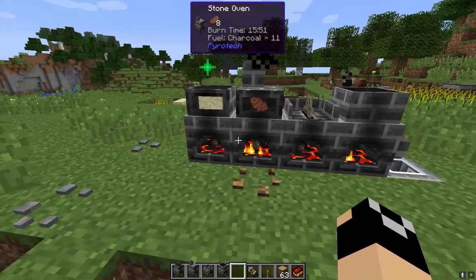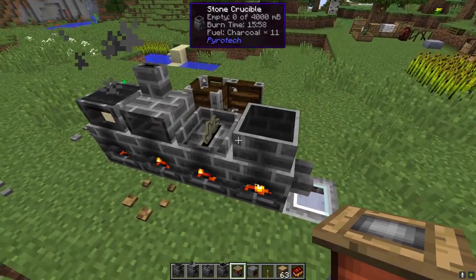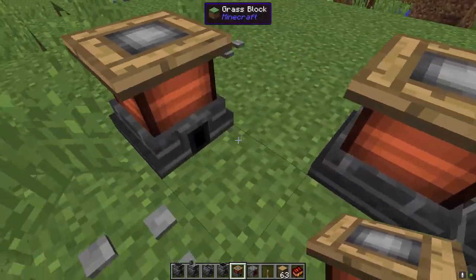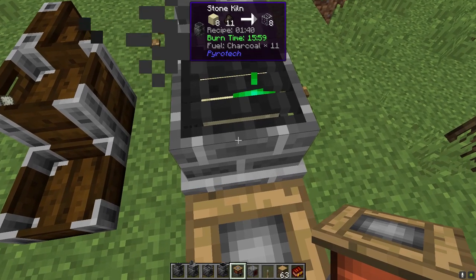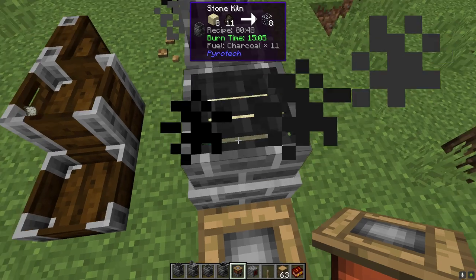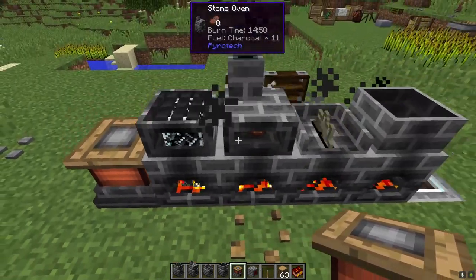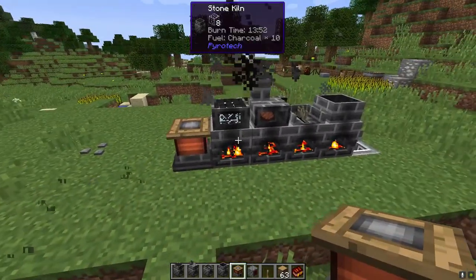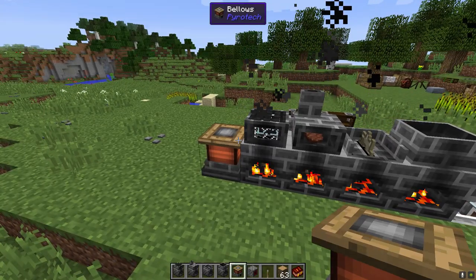One thing that will help you out is bellows. You attach these to a machine — you'll notice a nozzle that feeds into the machine. While it's burning, step on the bellows and you'll notice the seconds begin going faster. These bellows are very manual right now; later on you'll get better versions that can be automated. They'll work with any of these machines, and once we start getting into smelting metals, bellows become exceedingly important for melting down metals because of the very long crafts involved.